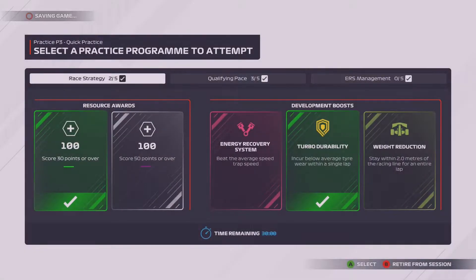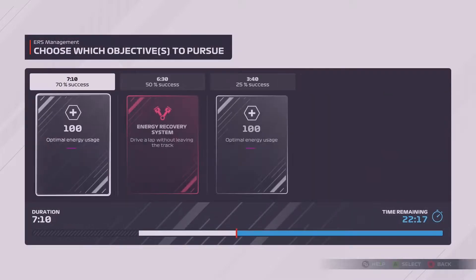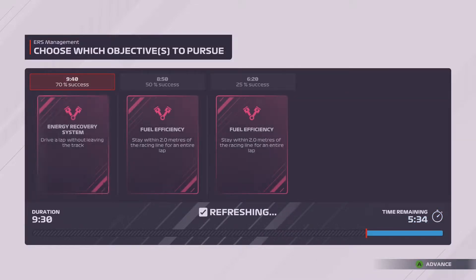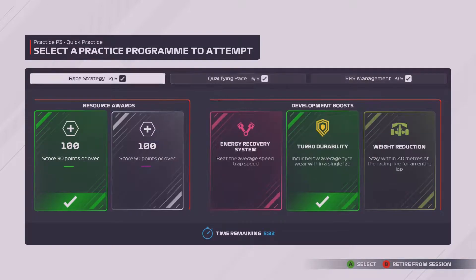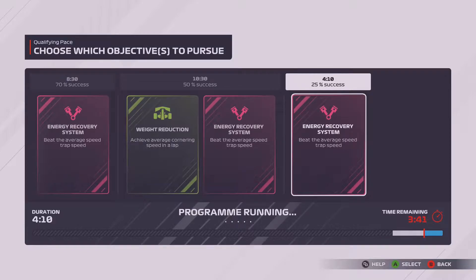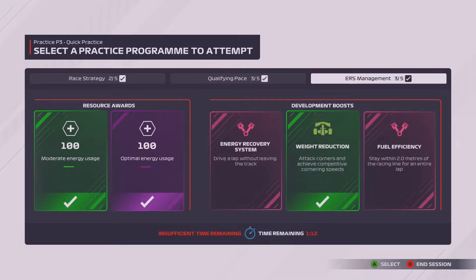Jumping into the last practice session of the race weekend. The last thing we have to do is ERS management — hopefully we succeed. A 7-minute 40 task with 100% chance of success — that's one down. Then a 7-minute 10 at 70% chance, then a chassis discount at 70% which we make. We try the 25% qualifying pace option one last shot but can't get it. Not too bad a practice session overall: two on race strategy, three on qualifying pace, and ERS management as well.